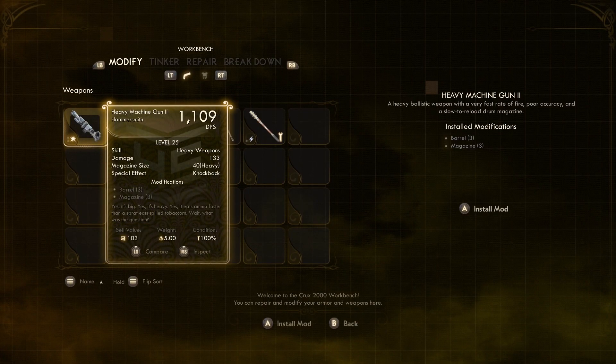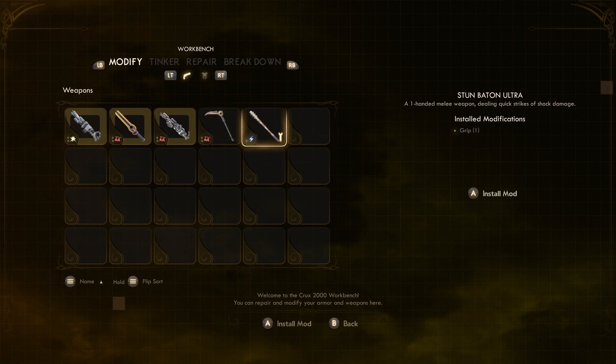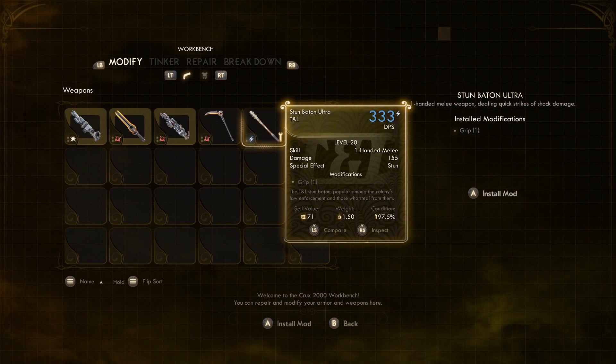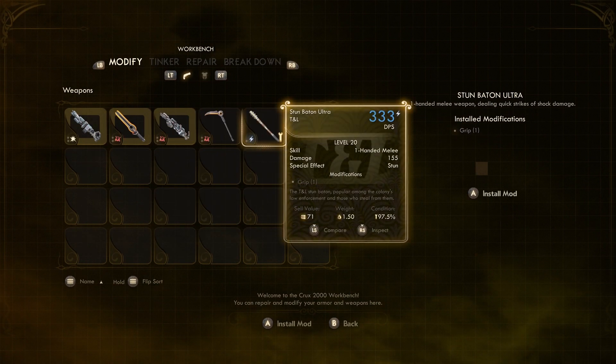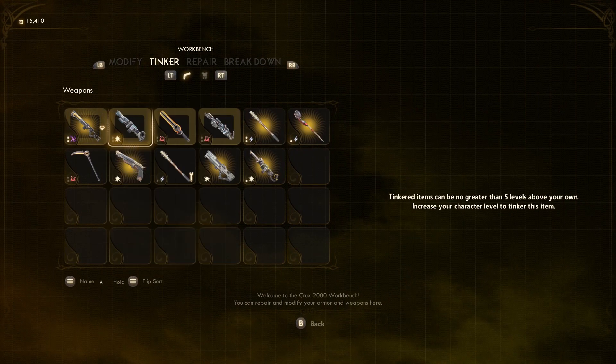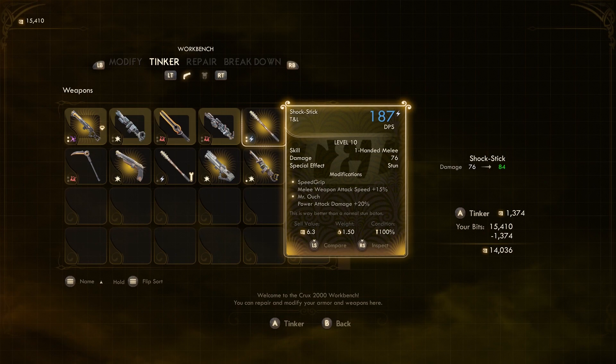Go ahead and tinker the shit out of this. We can modify this — nice. Stun Baton Ultra, 155 damage versus 182 at level 20. Fuck it — let's see what we can do with this shock stick.